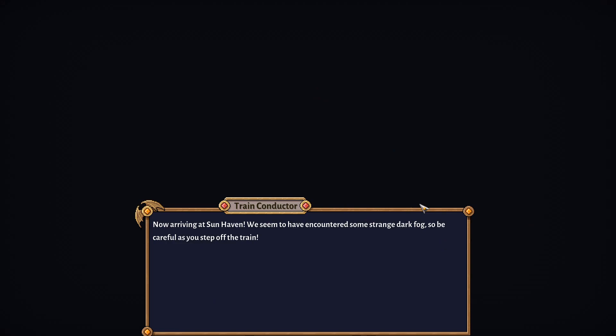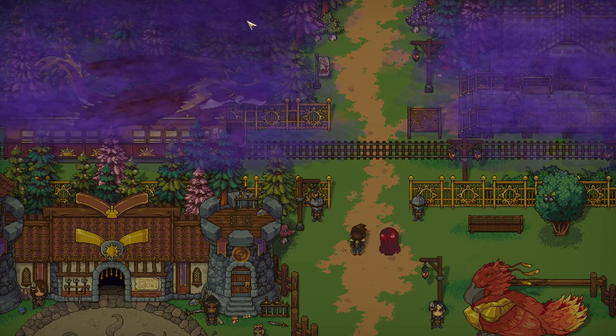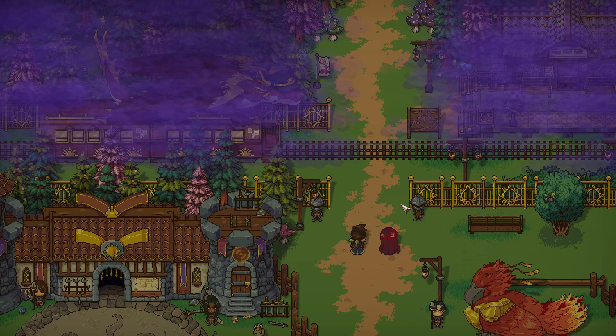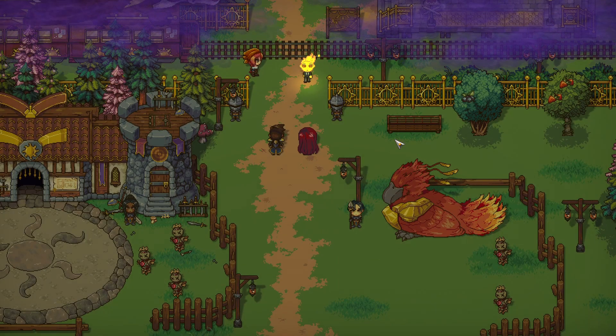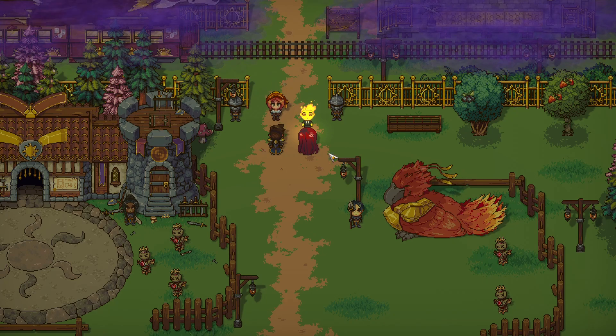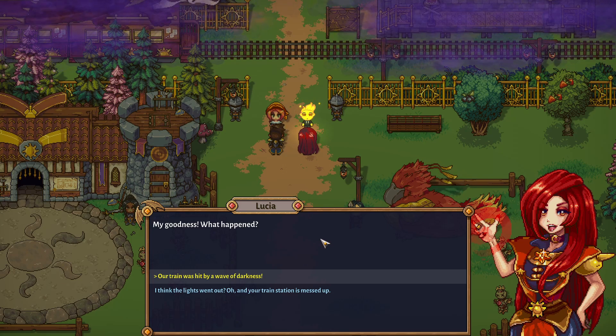The original cutscene was just you going into your farm and getting tools from the general and seed shop owner. 'Now arriving at Sunhaven — we seem to have encountered some strange dark fog, so be careful as you step off the train.' I already know what that's for — it's the path to one of the other areas that we can't get through until we complete our quest line. There's a bug I had an issue with — thankfully they patched it — which was the king slime fight. Let's hopefully play through this and have a good time.